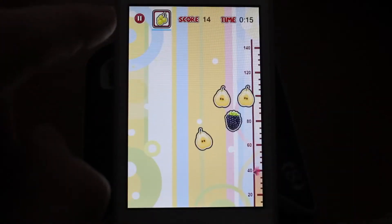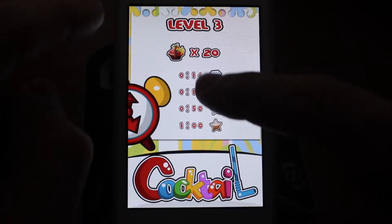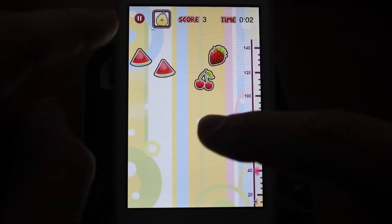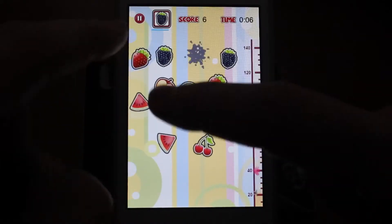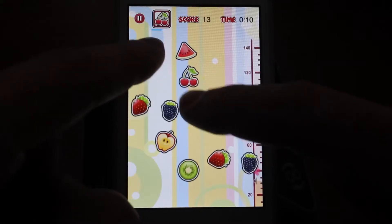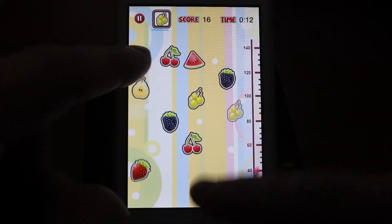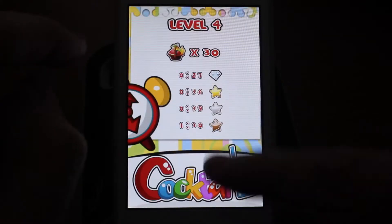Then it's watermelon. You have to keep an eye on the fruit when it changes because you want to grab the right one as quickly as you can. Let's try the third level — grab those pears. We got a diamond there, pretty sweet.